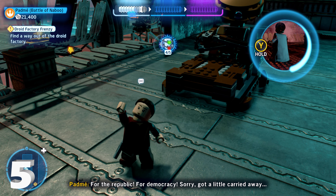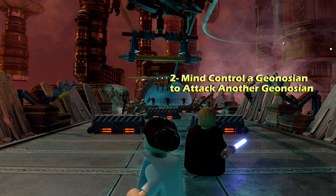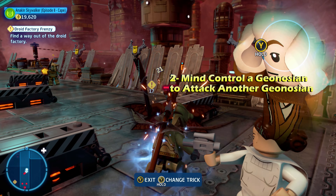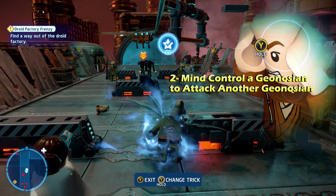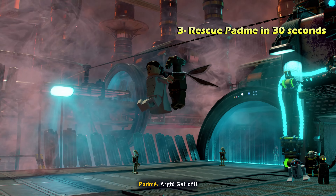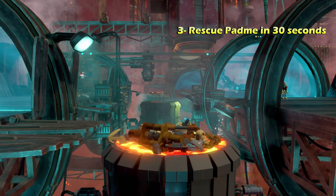We still have two challenges left. Switch back to your other characters — there's going to be a whole bunch of Geonosians and droids. Mind control one of the Geonosians with a Jedi character and just attack another Geonosian with them, and that will give you the second challenge of attacking a Geonosian with another Geonosian.